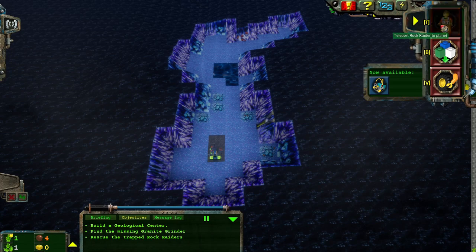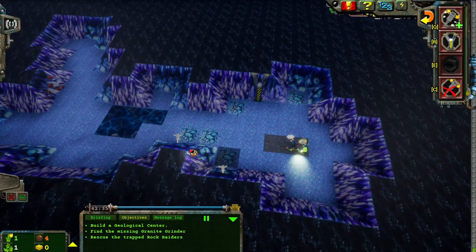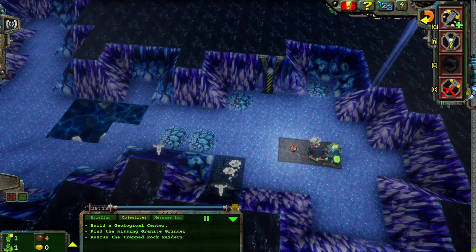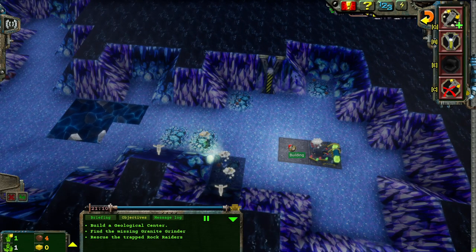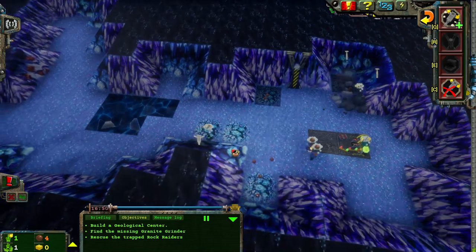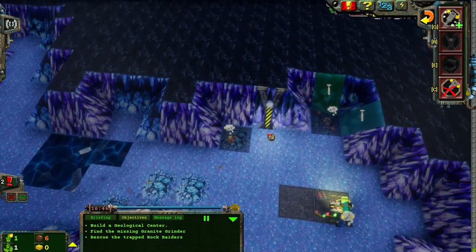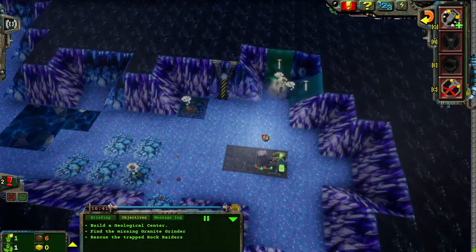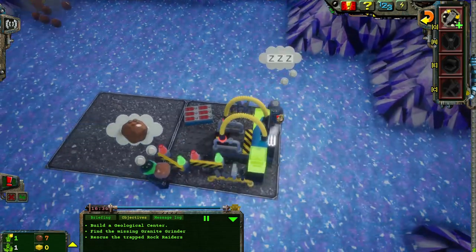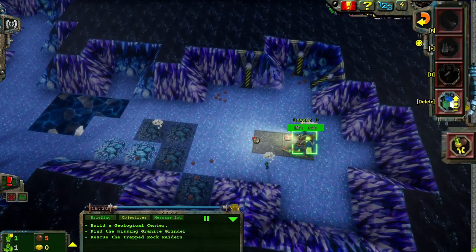Alright, I'm going to teleport down five Rock Raiders and we're going to get started. Oh look, a wall comes pre-reinforced for me — that's nice. I find that when starting off a mission, five Rock Raiders is the perfect amount just to get things going. You really don't need any more than five to get started. That gives you five Rock Raiders and 16 minutes of air — it's the perfect amount to just get you started. It brought down Doc! Interesting, I didn't know I had him queued up.